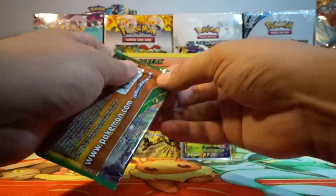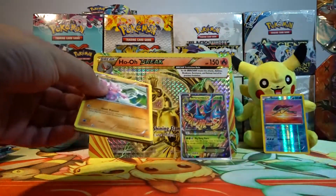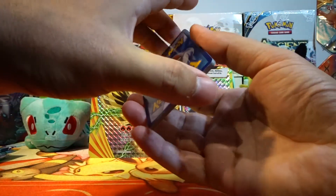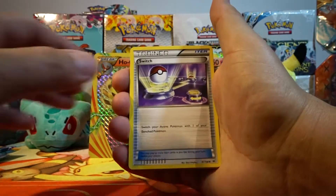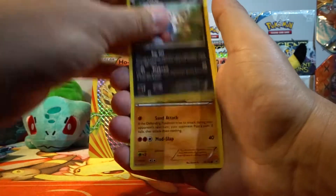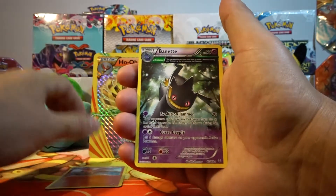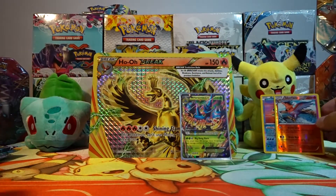Next pack is Roaring Skies — see if we can get something good. Here is a code for all of you. Good luck with that code — let me know what you get with it in the comments section below. We have Shelgon, Switch, Ninjask, Gligar, Voltorb, Inkay, Binacle, Hawlucha, Reverse Holo Talonflame — that is a rare — and our rare of this pack is a Vaporeon Ancient Trait holo.